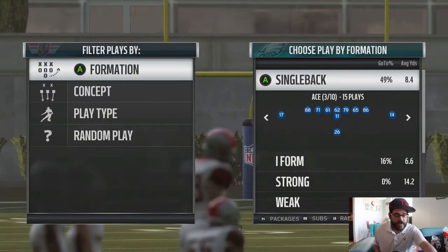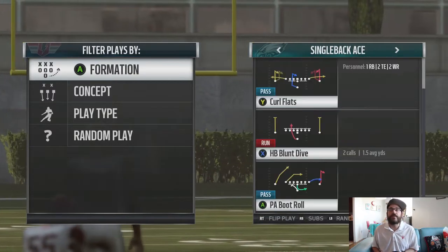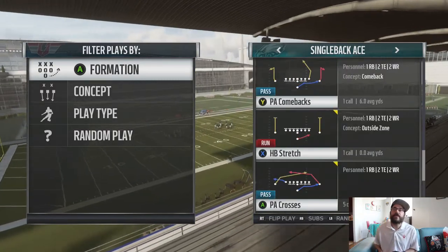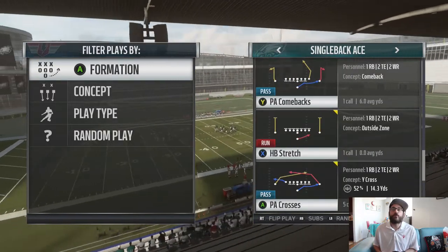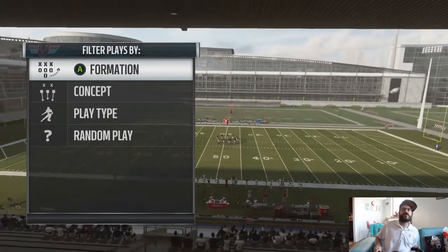This is the third episode of beat-all coverages, and in this episode I'm going to take a look at the play PA Crosses. I'm using the Bills playbook, but you can find a lot of similar plays in many different playbooks in the game. I'm going out of the Ace formation — Ace Normal — and it's this PA Crosses play right here.